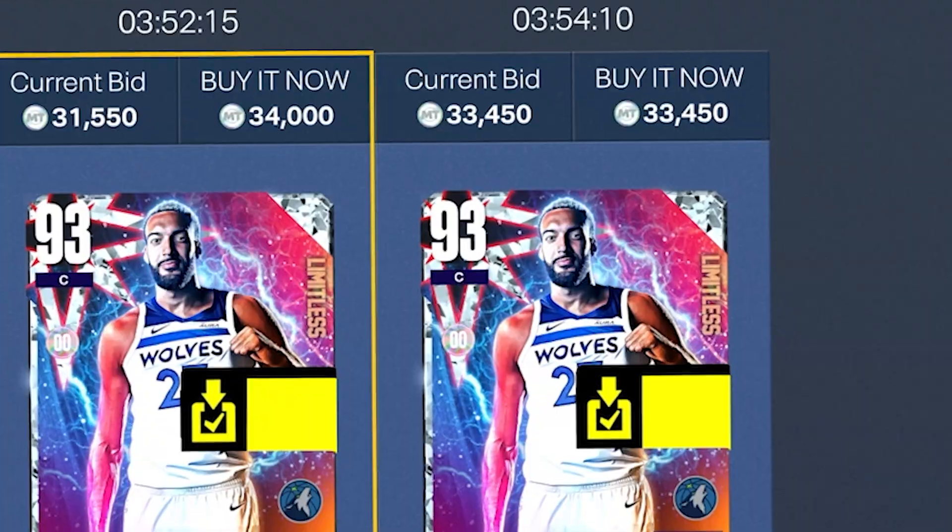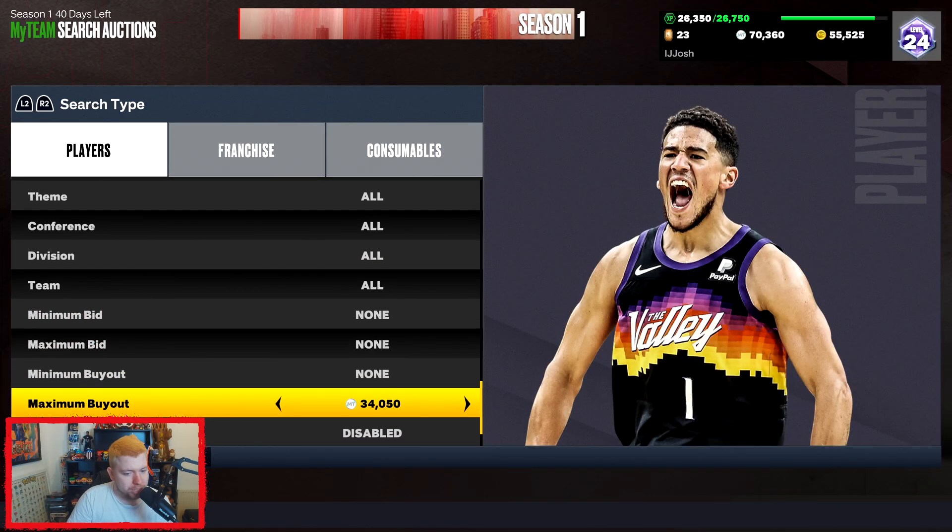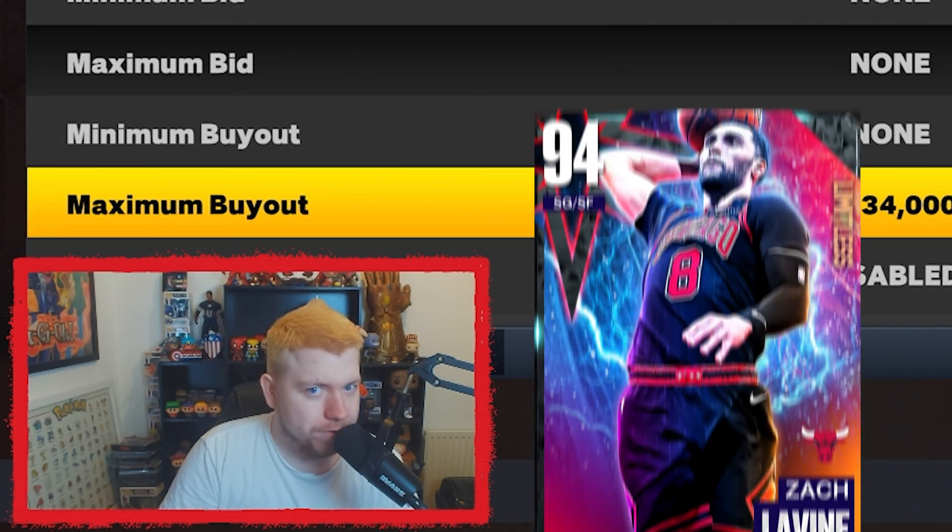Another filter that's moving is the Diamond one. Rudy Gobert is now 33-34k, so I'd set this to about 29k.